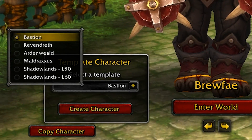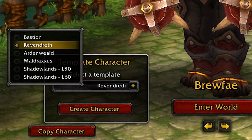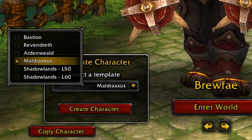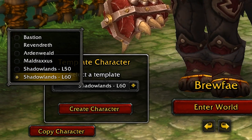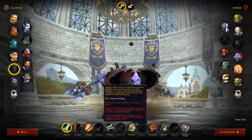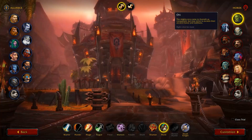Logging in for the first time, you'll notice a new template character option. Here you can choose to create a new character and jump directly into specific content. Collecting Bastion starts you on your leveling journey while working with the Kyrian. Revendreth is the Venthyr zone, Ardenweald has you meeting the Night Fae, and Maldraxxus will have you learning about the Necrolords. A level 50 character is a good place to start if you do not have a level 120 character to copy over. A level 60 character is the option to jump right into choosing a Covenant, Torghast, and endgame play. Whichever you choose will greet you with the new character customization layout — a lot going on here, so I recommend taking some time to see what's new.